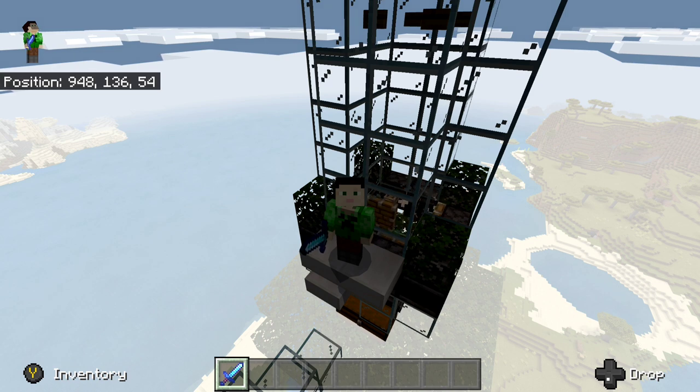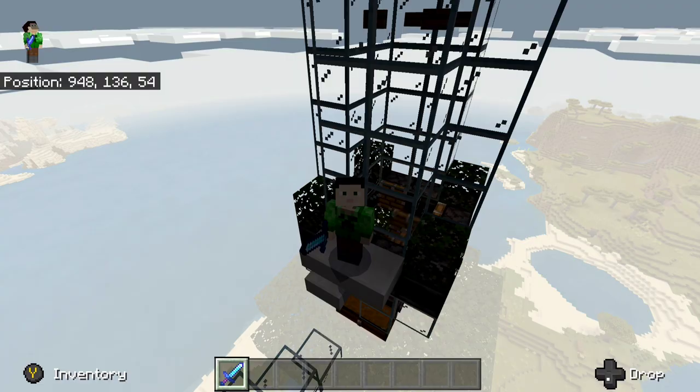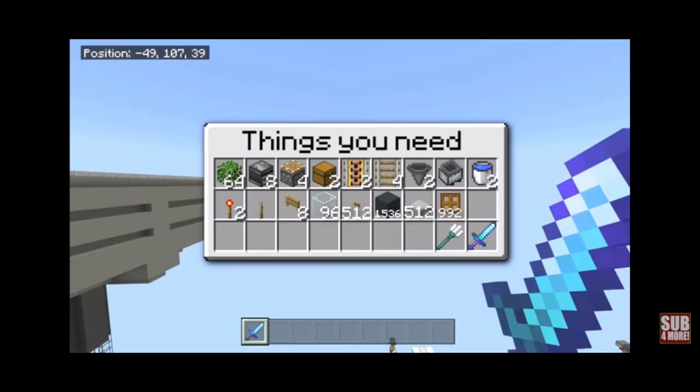This is a totally AFK-able farm — you don't have to do anything. As you can see in the back there, every creeper that falls down gets automatically killed and then the gunpowder goes into the chest below.